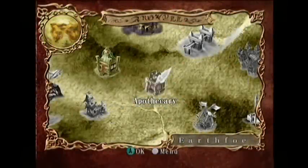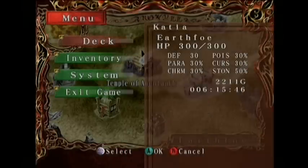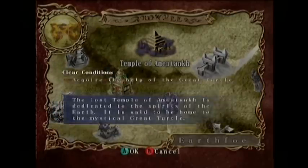Hello ladies and gentlemen, and welcome back to Lost Kingdoms. I'm P.A., and today we're going to be exploring the Temple of Amon Tonk. For this I've made a new deck called Earthfoe, filled to the brim with neutral and wood elemental cards. I am going to tear this temple apart. So, let's get going.